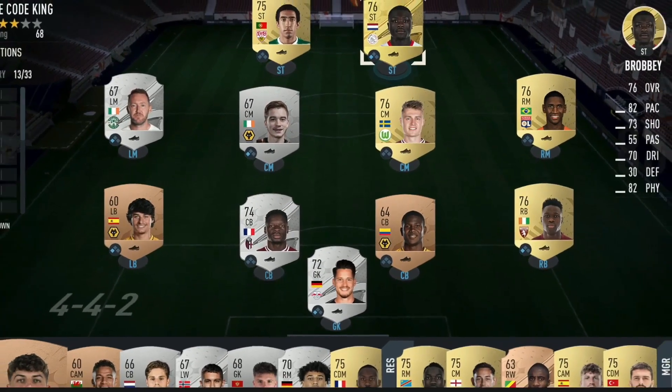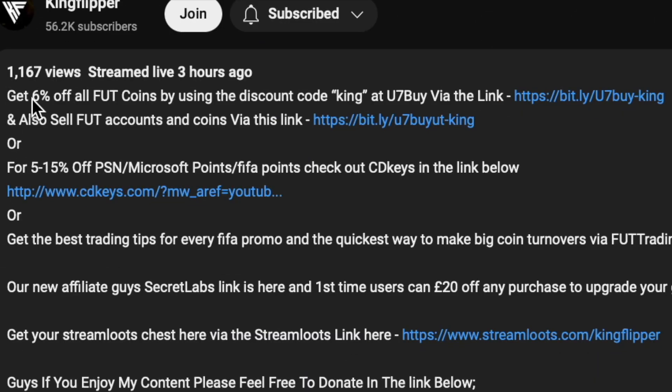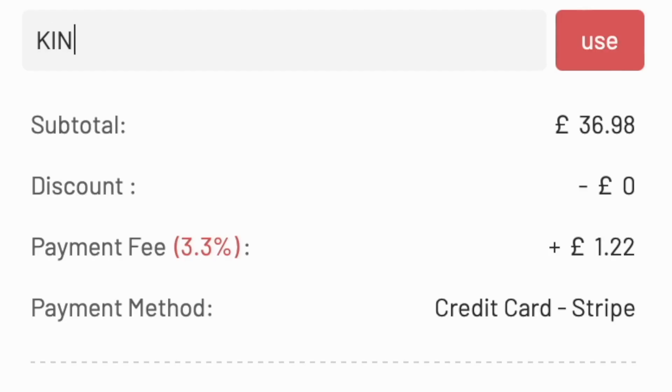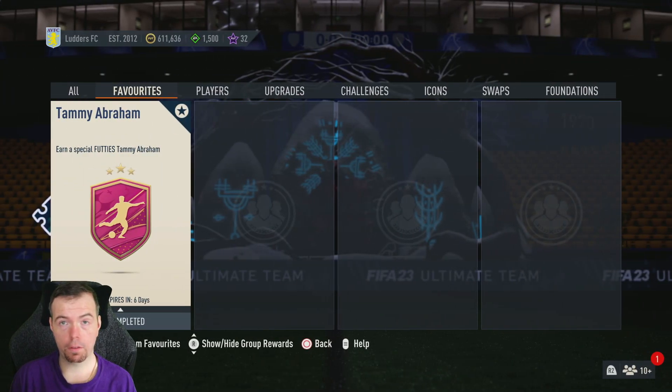Bored of having a starter team? Make it a beast team. Get yourself some cheap reliable coins using the link in the description below and don't forget to use King with a cheeky six percent off. Let's get into the video — yo guys, what's going on, King Flipper here, welcome to another Footies SBC video.